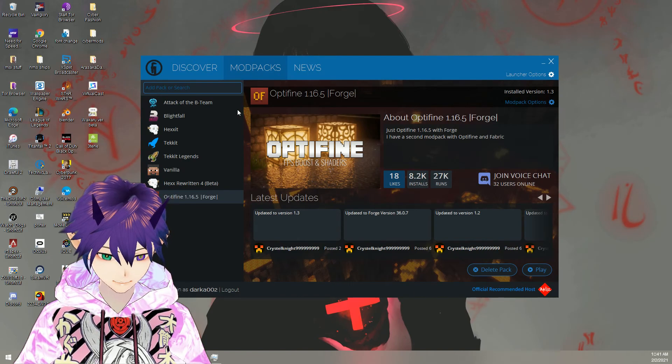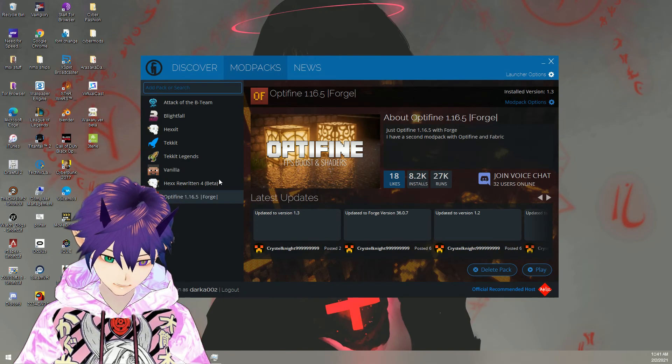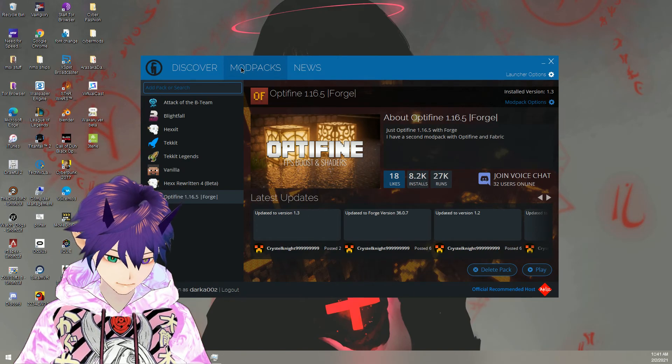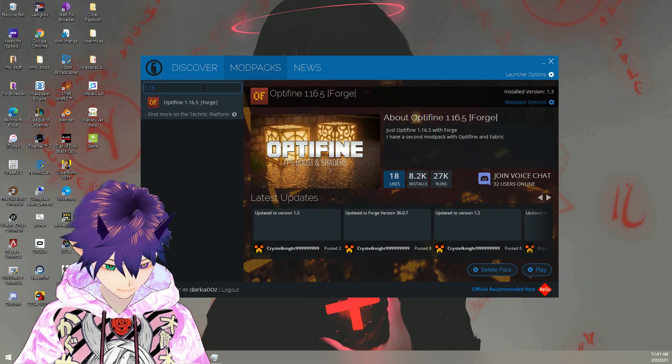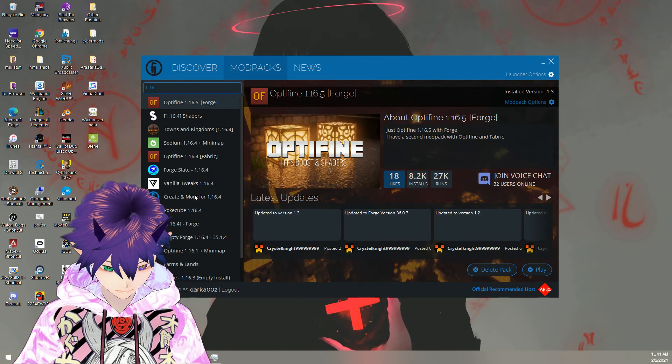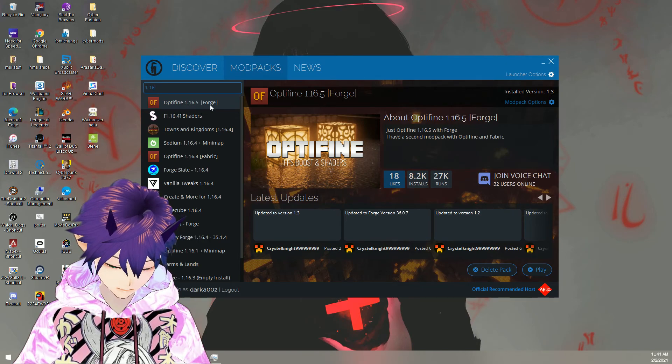After you download and install it, you log in and go to Mod Packs, then search for 1.16. You'll get a couple different mod packs, but the one you want is Optifine 1.16.5 Forge.